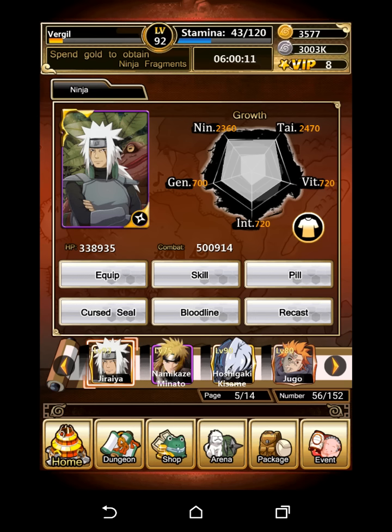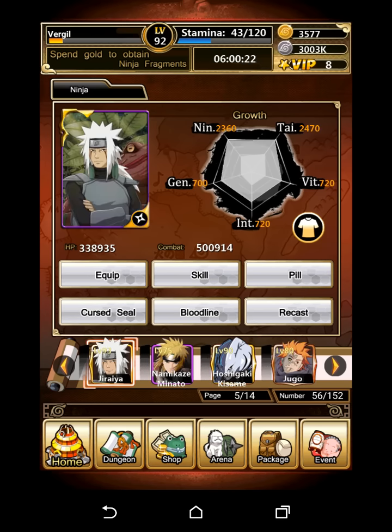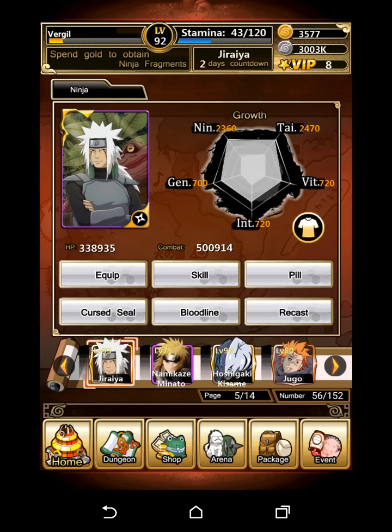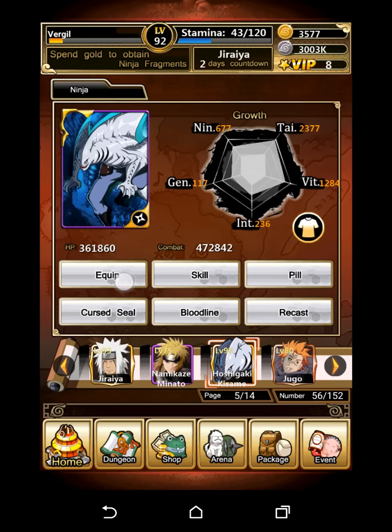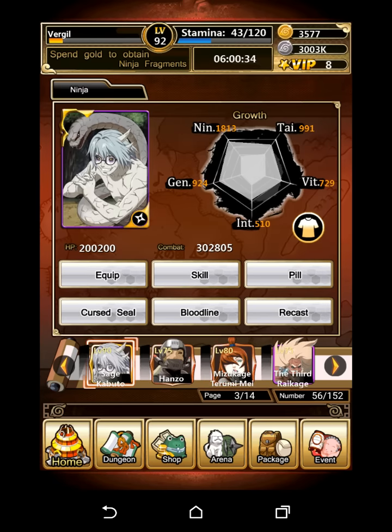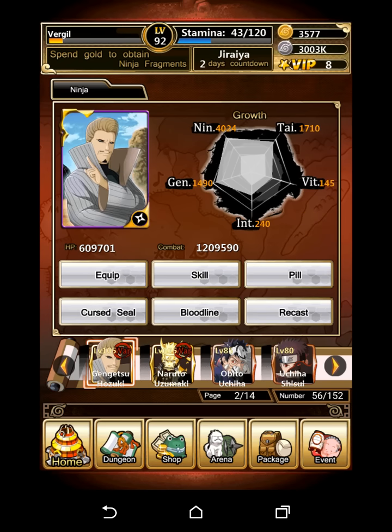I had three extra Jiraiyas and I just turned those into ninja souls, because as far as I know there's no more use for them. As you can see, he actually beats out Kisame when it comes to CP and even nearly HP. It's a pretty cool card. There's a Thanksgiving thing — the turkeys — make sure to get your 31 every day.